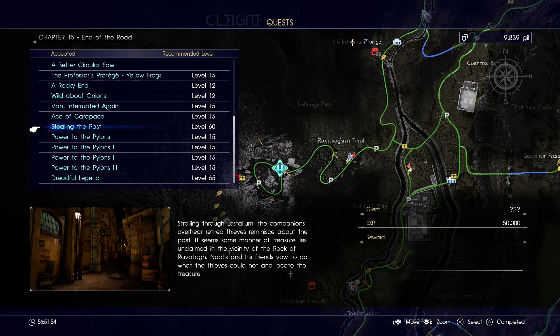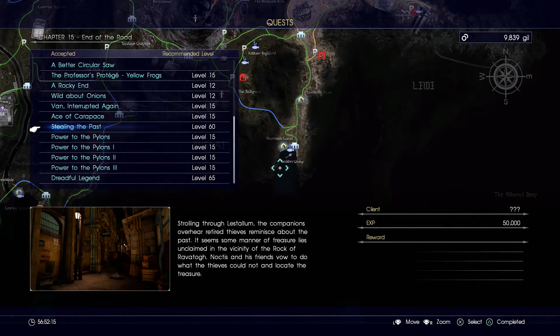Welcome back everyone. Today I'm gonna show you how to get the quest 'Stealing the Past.' This quest is worth a hundred thousand experience points. It might say 50,000, but if you go sleep at the hotel down here it's worth a hundred thousand.